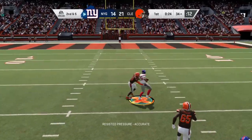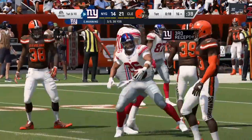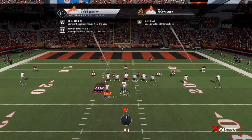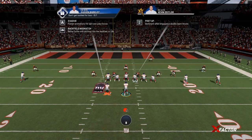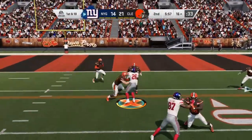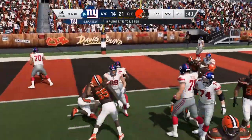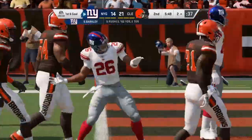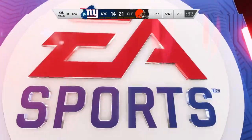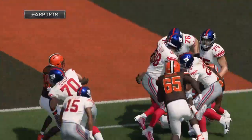Second and five now. Manning will dump it underneath to his running back. Complete, and they're going to have another first down as he's tackled at the Browns 16. Giant football, and we're ready to begin the second quarter as they've got it with a first and ten. Manning to Barkley on the draw play, and they corral him just a couple yards shy of the end zone. Back-to-back nice gains — that one for 14 yards and another first down. And he continues to pile up the yardage, putting him over 150 now. This defense has really had its problems trying to keep him contained.